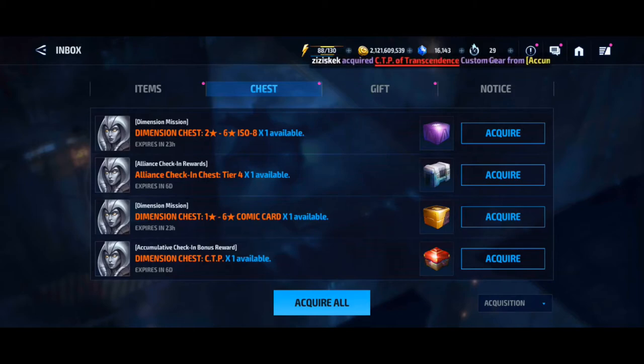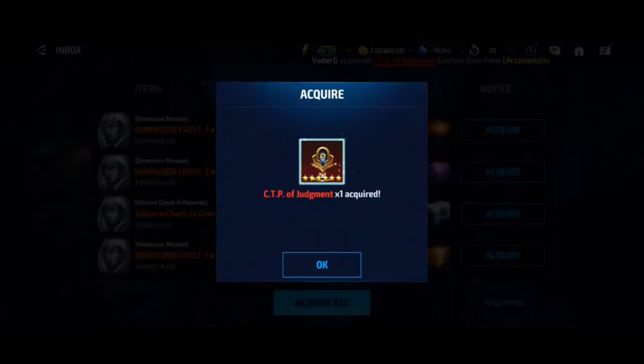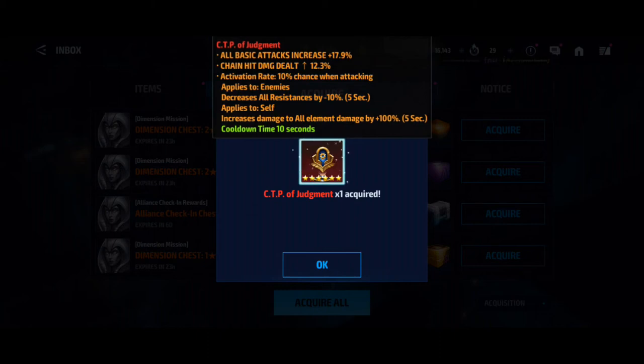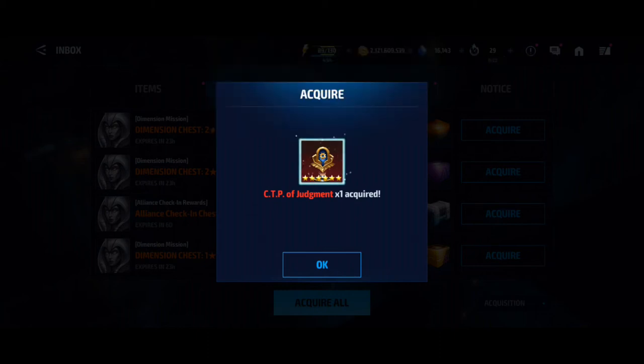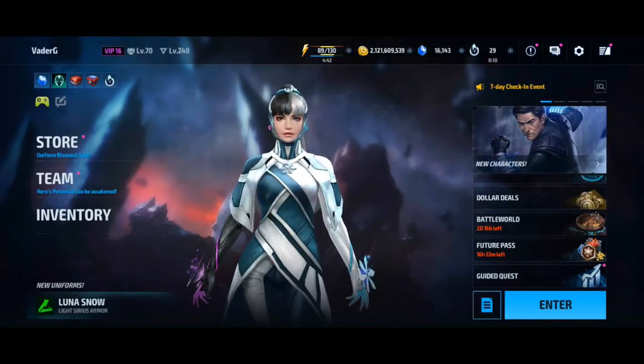Let's jump into the Dimension Chess — hoping for a Rage, hoping for a Judgment. Energy would be fine. Insight, probably fourth place. Someone's just picked up a CTP of Transcendence there, which is what I'm expecting to get. But we got Judgment! I'm happy with that. That is the best CTP pool I've had out of these boxes for months — 100% legit, a really good pool. Good start to the video.